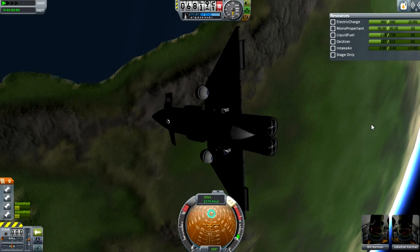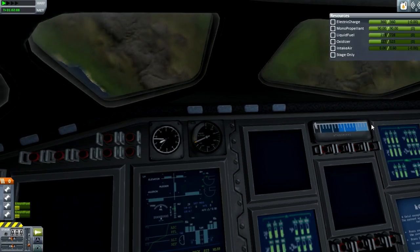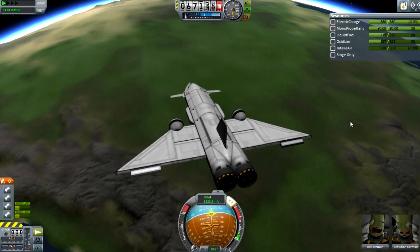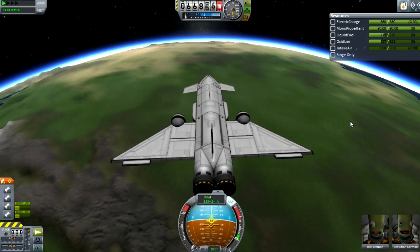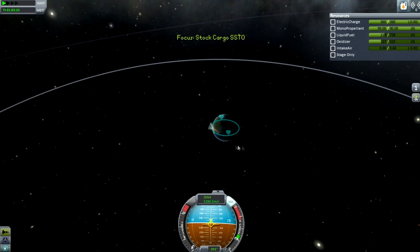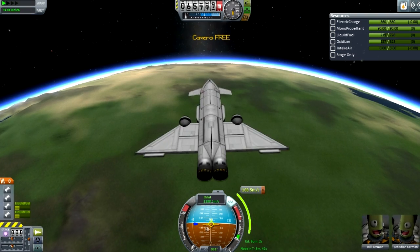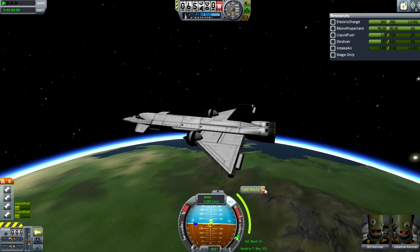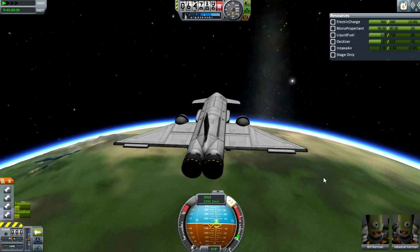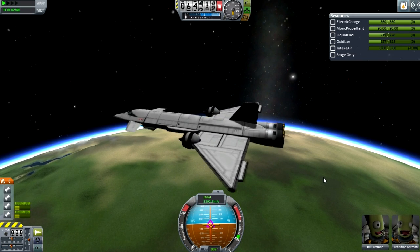Anyway, time to switch over to atmospheric mode with our engines, because I might need to use them to get back — I might fall short, because I'm not used to coming back like this. Bill and Jeb look very happy there. However, I have plans for Bill. And now I'll demonstrate — yeah, you can see the arrow on the nav ball pointing to where my maneuver is, which is nice. They've also added some pretty big things to career mode. You can now set up programs to basically sell science. And you can see the normal and anti-normal — I just set my plane into a spin.